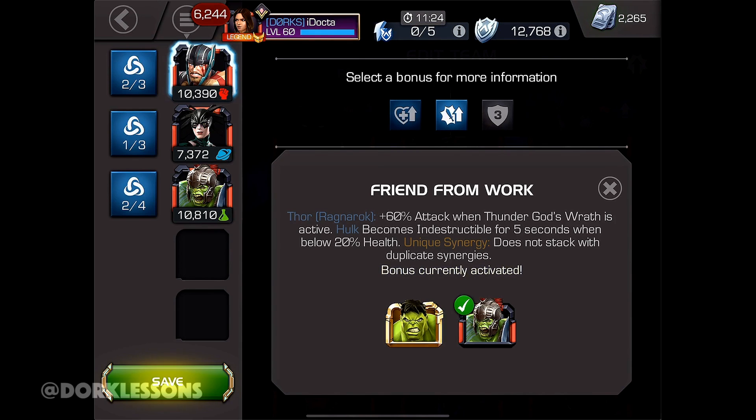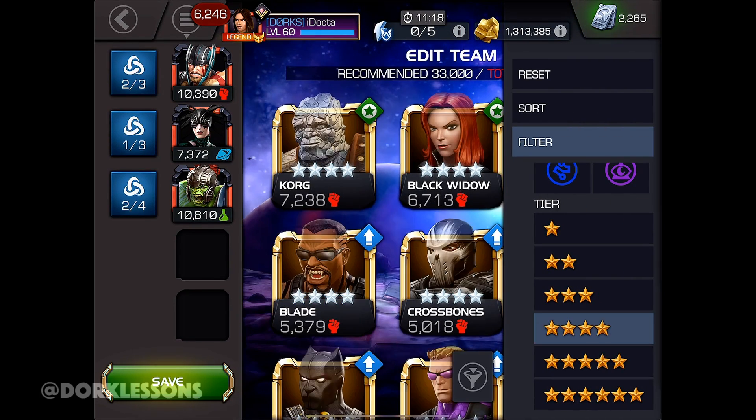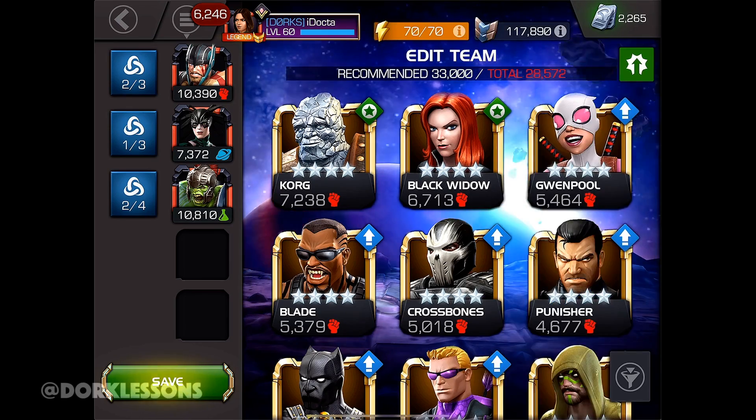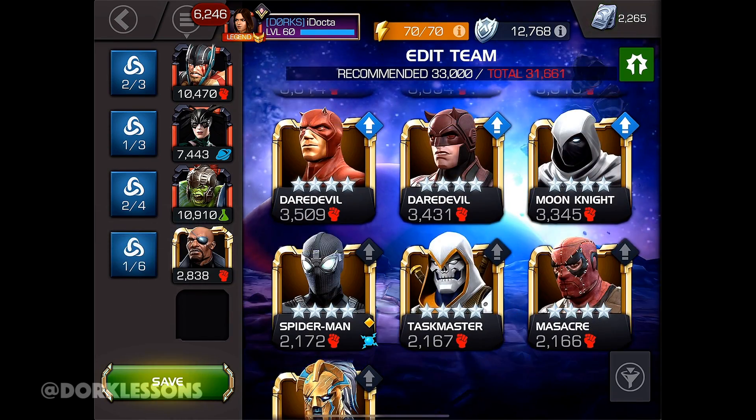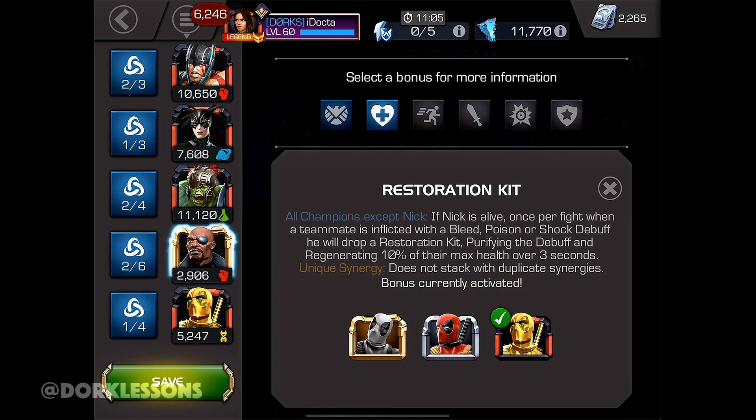From here, this is kind of like the triple threat. The last two spots we're going to swap in and out depending on the situation. In this situation, I have Suicide Mastery, so I'm going to grab trusty old Nick Fury, and we're going to use that Restore Kit along with Gold Pool, or any of the pools listed here. This way, if you're running suicides, you automatically heal at the beginning of every fight and at the end of every fight when you finish.